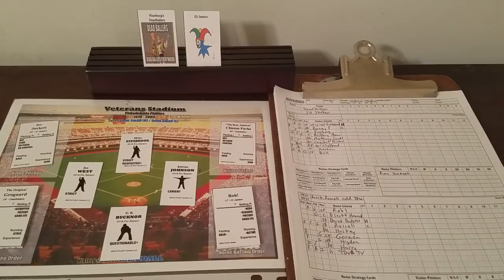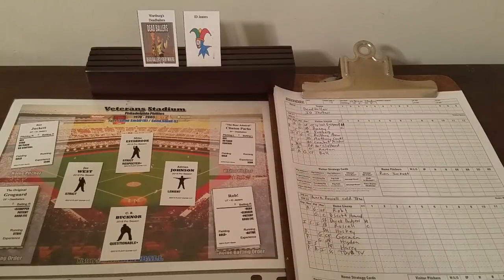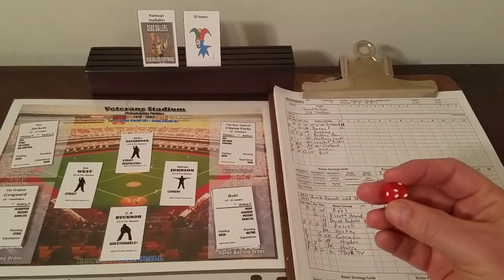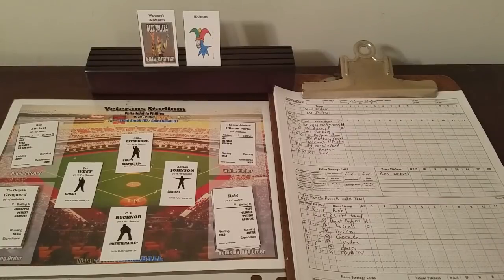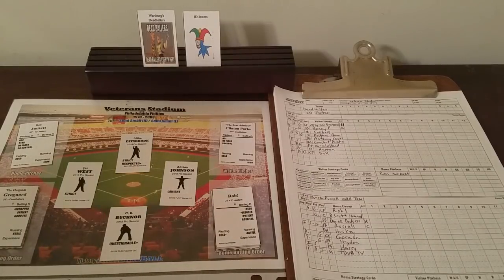I'll go ahead and do the game day checks on camera so you can see them. The first thing we do is roll 1D6 and compare it to the winning or losing streak for each team. We're starting with the Dead Ballers since they're the visiting team. They've won two games in a row, so we roll 1D6. If it's a 1 or 2, they will be automatically harmonious. If it's more than 2, we go to the Mood Finder chart.